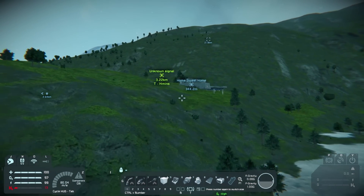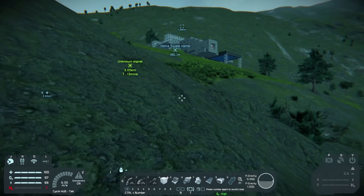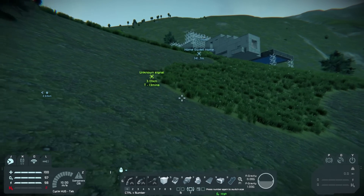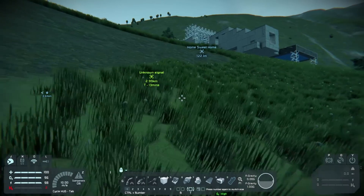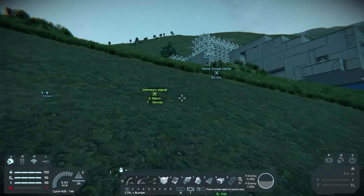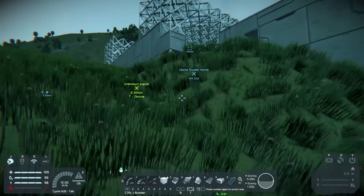We've spawned in the medical room. Ion thrusters are only useful in space, and atmospheric thrusters are only useful in the atmosphere. So if you want a ship that can go both ways, you need either hydrogen thrusters or a combination of ion and atmospheric thrusters. The combination is a bit heavy having both, but the upside is you're not restricted by the amount of hydrogen. I think we'll use hydrogen thrusters — they're probably the best idea.